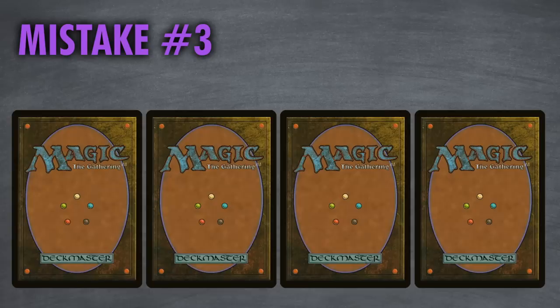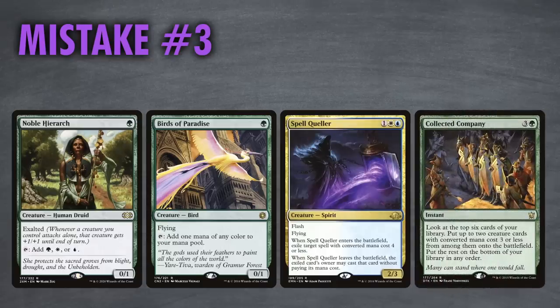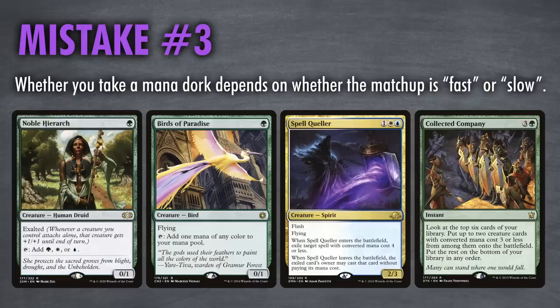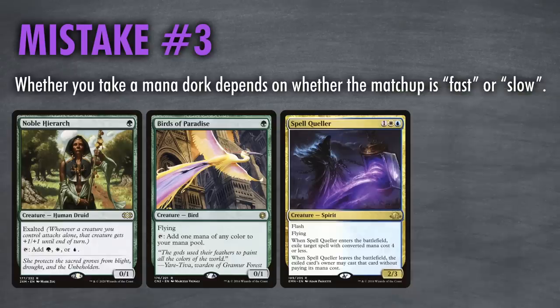Mistake three: taking an early drop is often more correct than taking the bomb card they need for later turns. In some matchups, taking out an early Noble Hierarch or even Birds of Paradise is correct, because if the opponent can't cast their more expensive spells as quickly, you might have a good chance at winning. Whether this is correct hinges on whether a matchup is considered fast or slow. In a fast matchup, taking the Mana Dork is correct. But in a slower, grindier matchup like versus Bant Spirits, you'd rather hit the Collected Company or other late-game cards, as those are the cards that will win the matchup for the opponent.